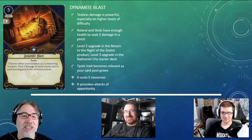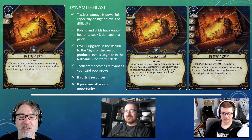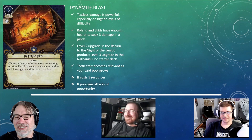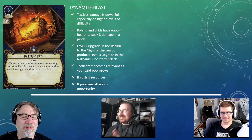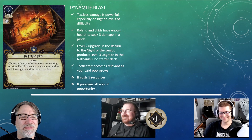There are actually two upgrades now: the level two upgrade in the Return to the Night of the Zealot box, and the level three upgrade in the Nathaniel Cho starter deck. If you're using one of the upgraded Dynamite Blasts, you can set it off at your location and not worry about being attacked first. How would you rate Dynamite Blast? It is apparently one of my favorites — I do love it — but it's expensive and you do provoke attacks of opportunity, so I'd give it a plus one. It makes you feel good to be a Guardian and can really save the team.